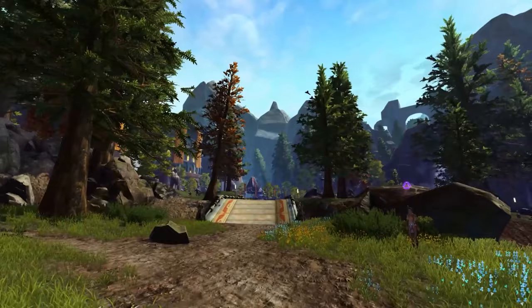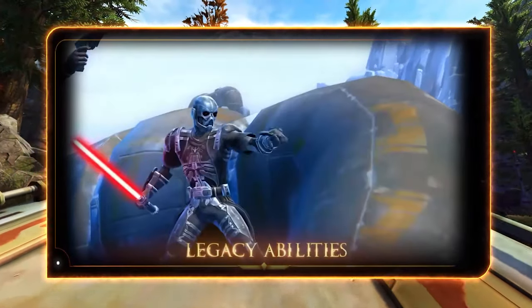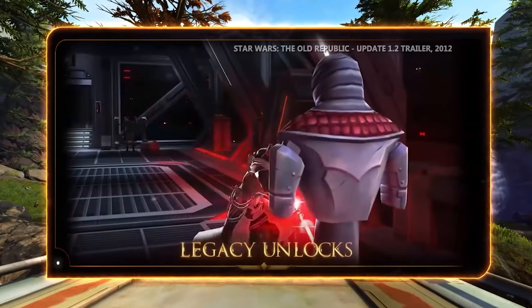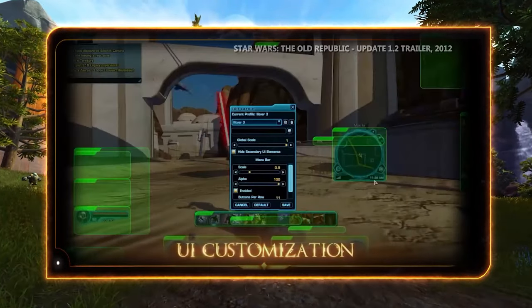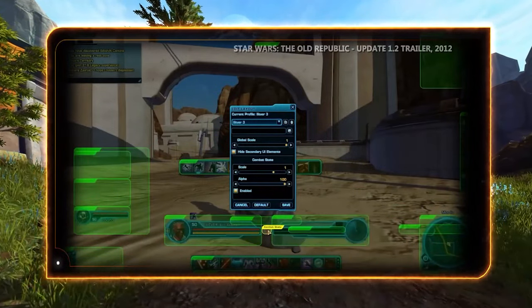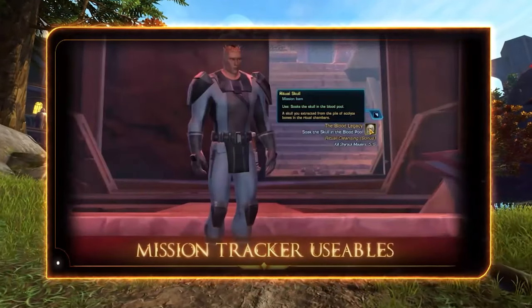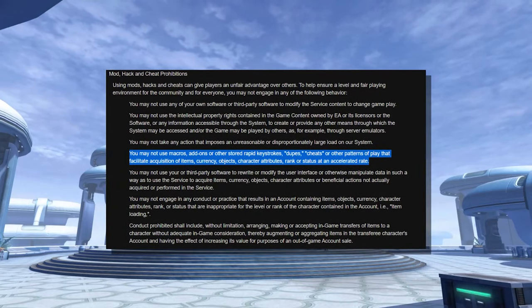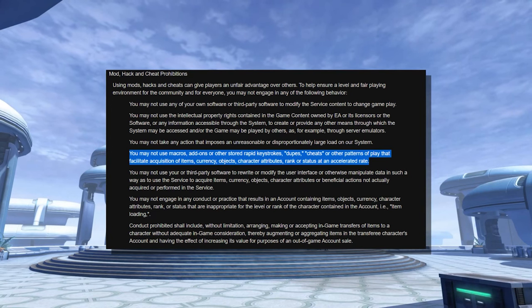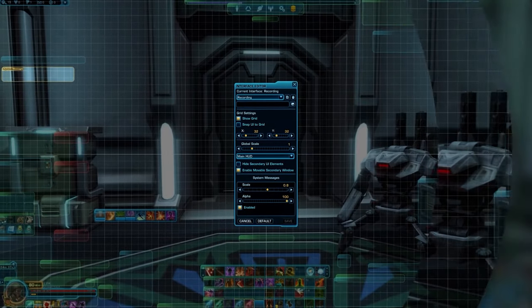Players would take a much better liking to the numerous quality of life improvements and content additions that would shape the way we play SWTOR today. The first of these advancements would be the new Legacy system, which gave players various upgrades across their characters, exceeding one toon and applying upgrades to every toon associated with that player's account. This included character perks like ship unlocks, where the player could unlock training dummies, a GTN, and a mailbox within their own personal starship, eliminating the need to travel back to their respective fleets. Players could also unlock rocket boots and XP gains alongside their use of the Legacy system.